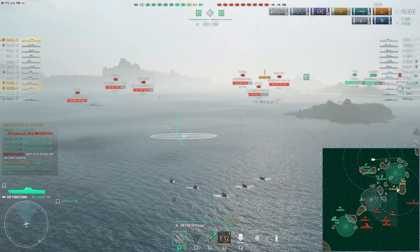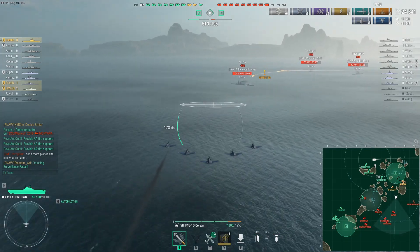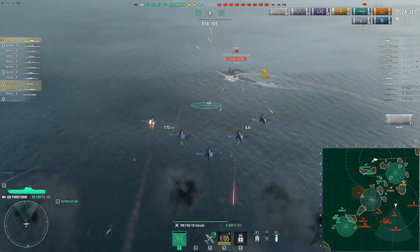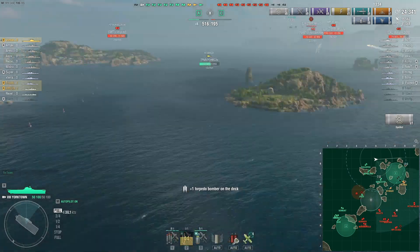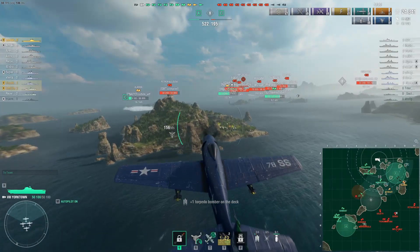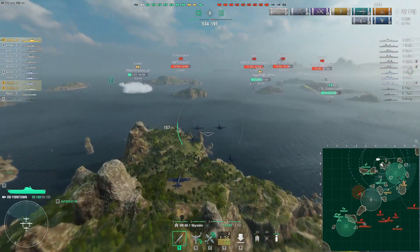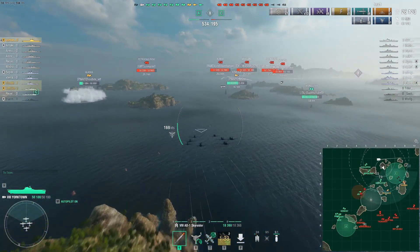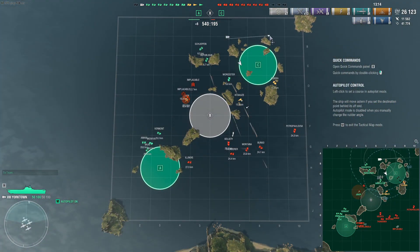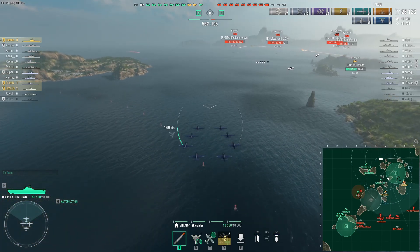Petro is triggered — I didn't expect him to be triggered like this. But these planes, there's nothing you can do really — poor guy. I tried to set fires on Bungo; didn't get a fire, but that's okay. I'll go for the B cap. They are all running — there's only one Petro that can radar, but he's pretty much far away. I'll try to play aggressive, try to see if I can help with the spotting.